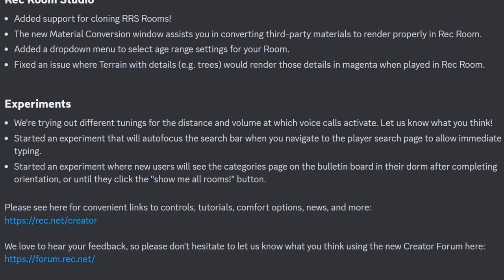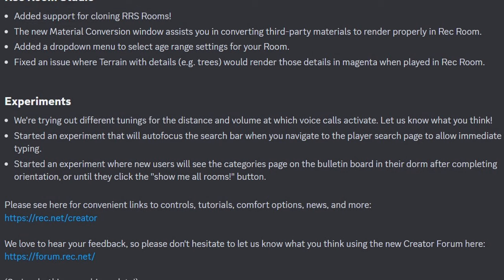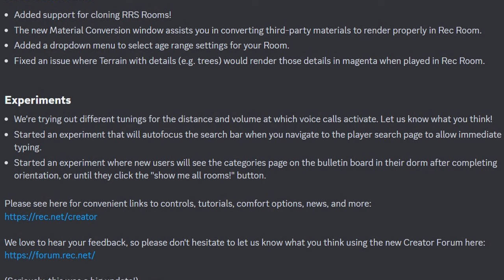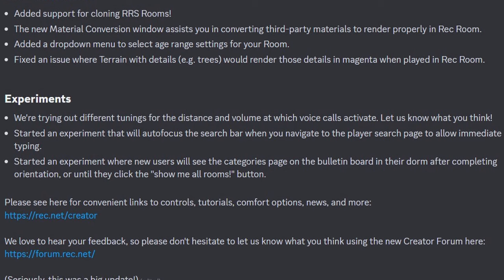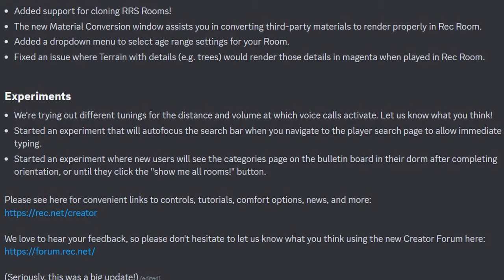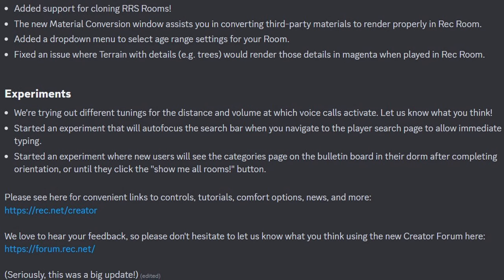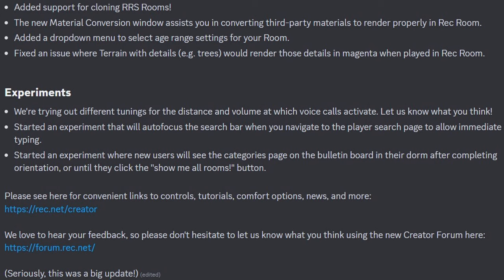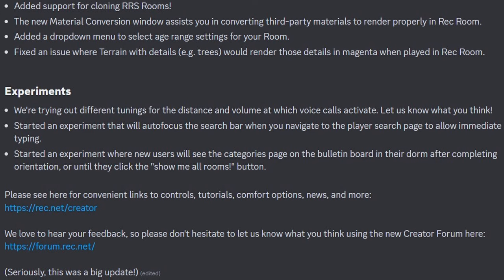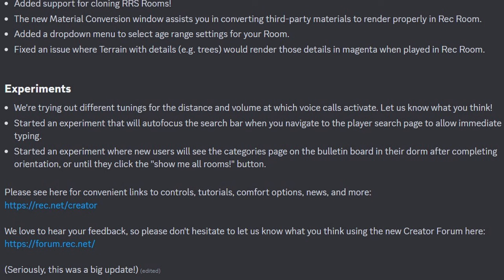For experiments: they're trying out different themes for the distance and volume at which voice calls activate — let them know what you think. They started an experiment that will auto-focus the search bar when you navigate to the player search page to allow immediate typing. And lastly, they started an experiment where new players will see the categories page on the bulletin board in their dorm after completing orientation, or until they click the show me all rooms button. They'd love to hear your feedback.